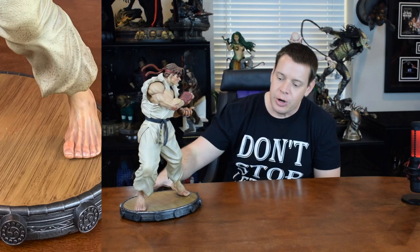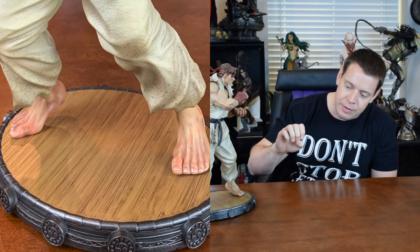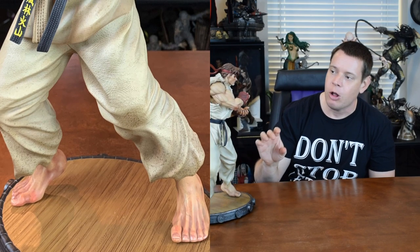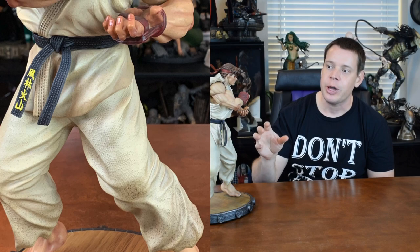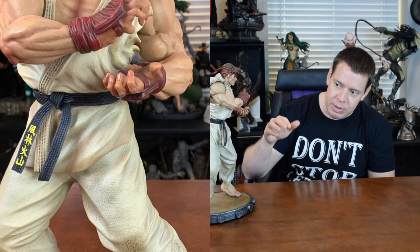Now let's start with the Extreme Review. Design is going to play a little bit into concept, so we'll follow it up with design as there are some switch-out options. Starting at the base, you have what would be like a dojo or a level he's fighting on. It has kind of some Asian influence on the outside with these different symbols, and then this bamboo-type wood floor that looks fantastic. He's in a fighting pose, and you'll see some damage all over him — some welts on his feet.